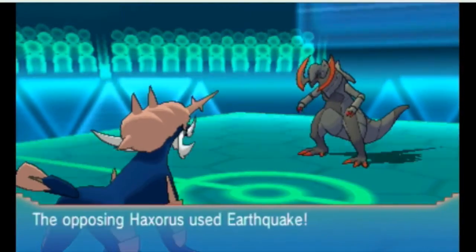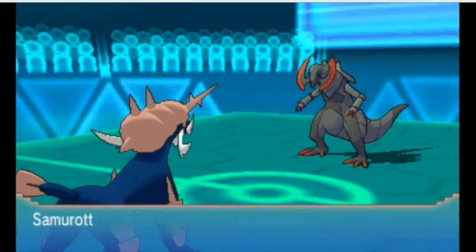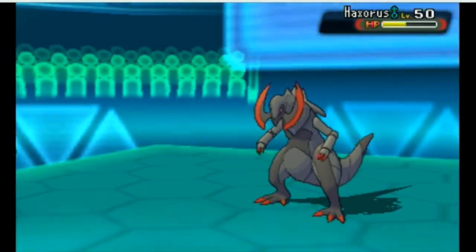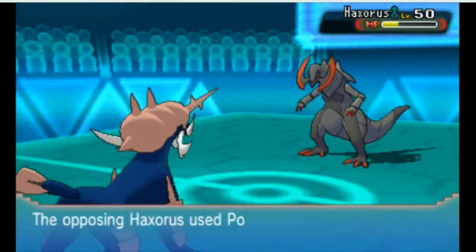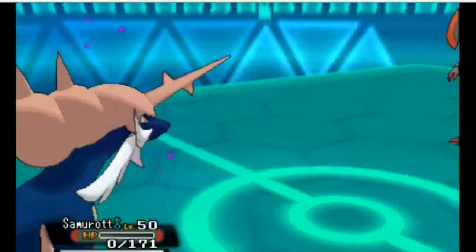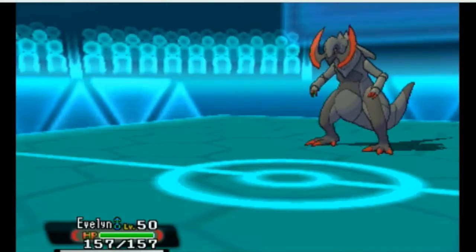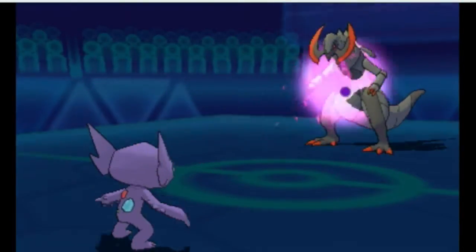I have to recharge. I question him going with an Earthquake here — he could have just gone with an Outrage. My Focus Sash doesn't activate because I didn't survive to 1 HP, only 6. Unfortunately he has a Yache Berry, so that sucks, because I got a Critical Hit and would definitely have finished him off right there. So he finishes Samurott off there.